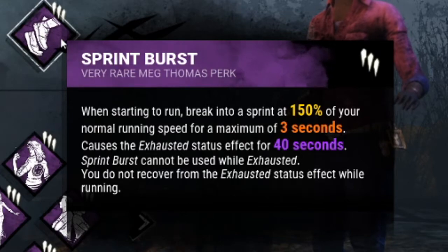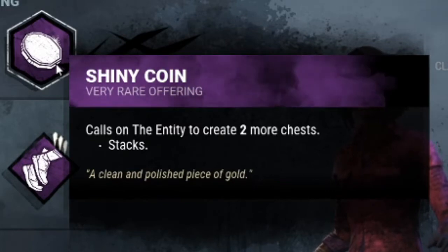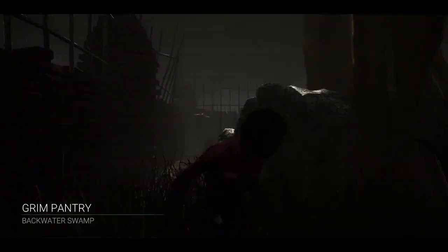Spring Burst: when I start running I get 150% faster, and then after about 40 seconds I can use it again. And a Shiny Coin — that's going to spawn up to three extra chests, so that's pretty nice. Let's go right into the first match.